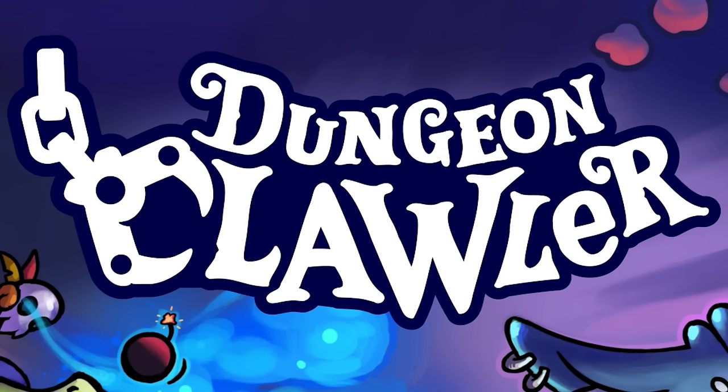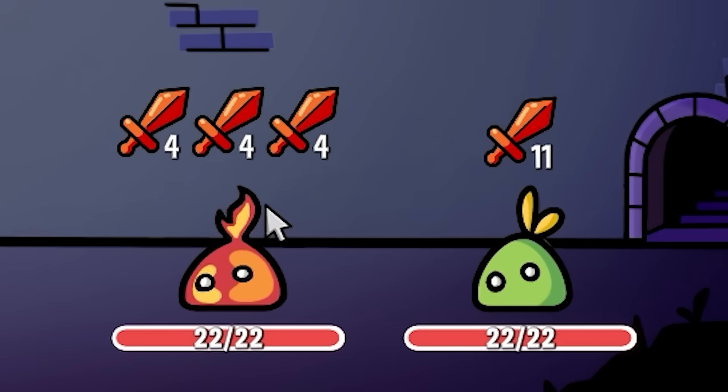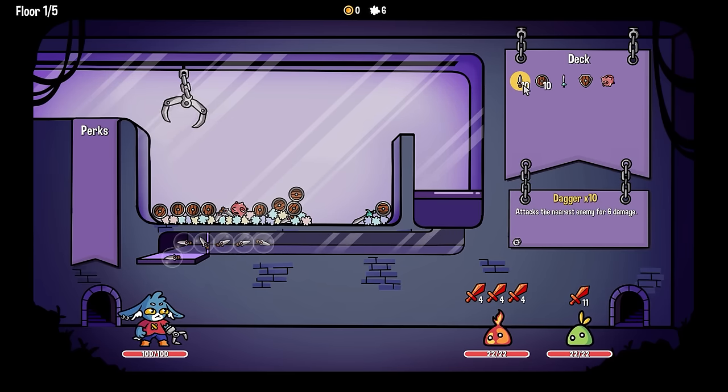Welcome everybody to Dungeon Clawler. Do you like claw machines and dungeons? Well, you're in the right place. Here we are in a dungeon and we found some foul slimes. The way the game works is we have a claw that we move around and a deck's worth of stuff that we'll be dropping into this machine. Anything that we can grab with our claw, we'll use against our foes. If we grab a dagger, that deals 6 damage to our opponent.